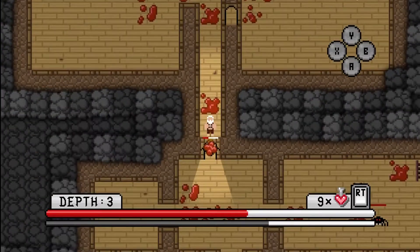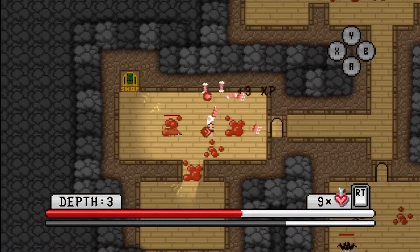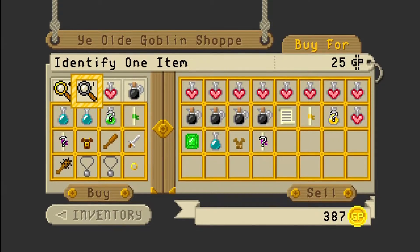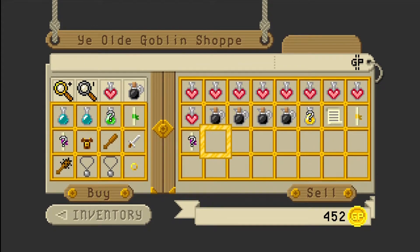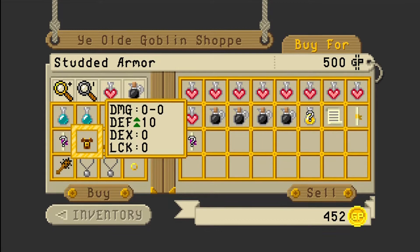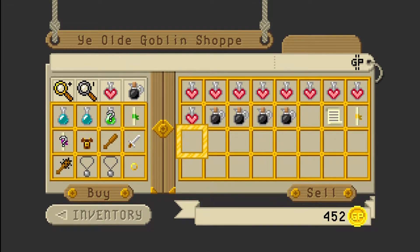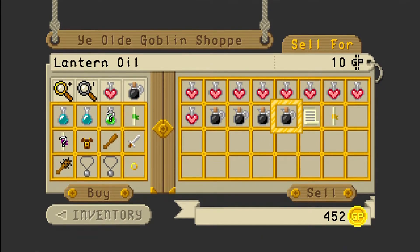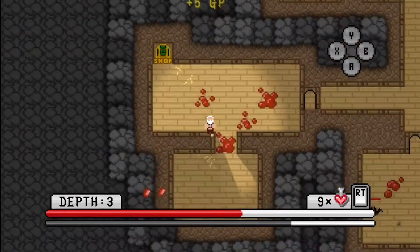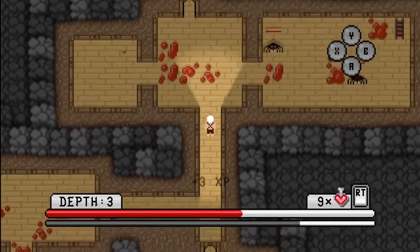And then a mysterious scroll. I think go back to the shop and offload that gem, and just see what we can do with whatever gold we get from that. Get rid of the antidote, get rid of the emerald, get rid of these rags. Can we pick up anything? We can't quite afford the studded armour. What about if we sell the mystery potion and the mystery scroll? No? You don't get any money for doing that? What a rip-off. Oh well, onwards. Clear up this bat, and I think just move on downstairs.